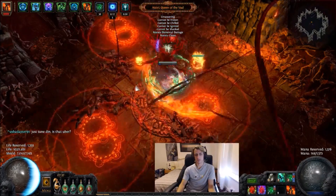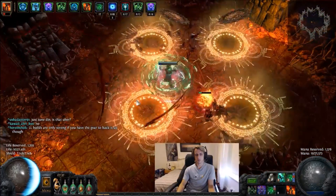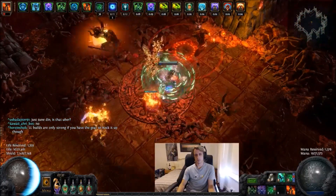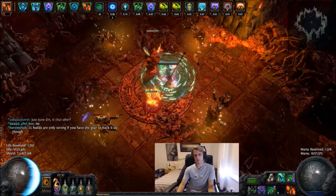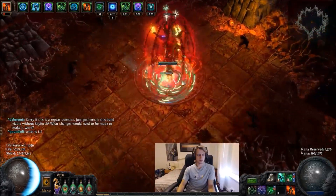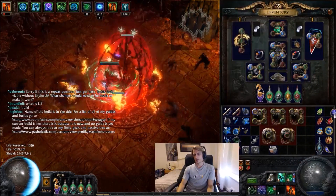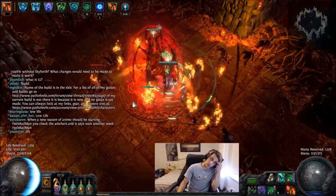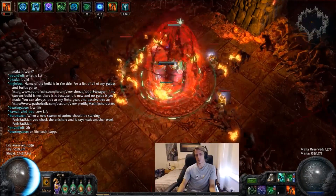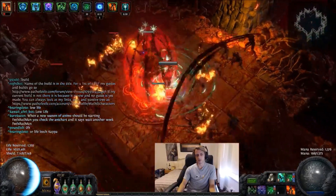I don't currently have Fortify attached to Whirling Blades because I just don't have the room for it, but that doesn't seem to matter too much anyway. Part of my 5-link setup at the moment is Blade Vortex, Spell Echo, Controlled Destruction, Life Leech and Conc Effect — that is for boss kills. You might think Controlled Destruction doesn't really belong here, but all it does is reduce my crit from about 56 to 50 while increasing my damage by something like 40%. That gives me a lot more phys, which can turn into more cold for shattering and actually freezing monsters.